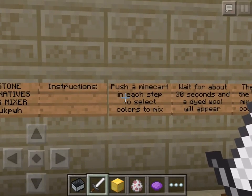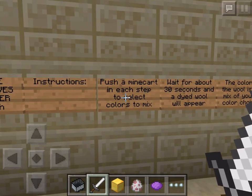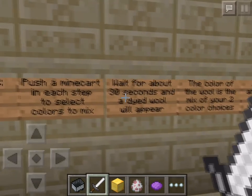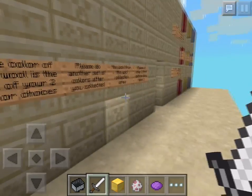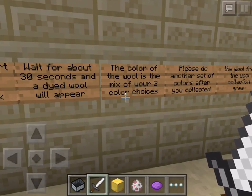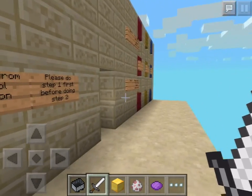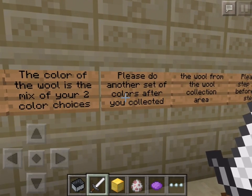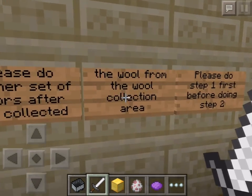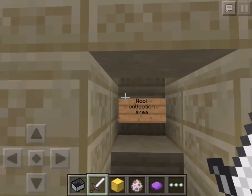Let's just read the instructions. The instructions are: push a Minecart into each step to select the colors to mix. Wait for about 30 seconds and dyed wool will appear. The color of the wool is the mix of your two color choices, so we've got three primary colors over there and we're going to go there in a second. Please do another set of colors after you collect the wool from the collection area, and please do step 1 before doing step 2. This right here is the collection area — this is where we're going to collect our wool.